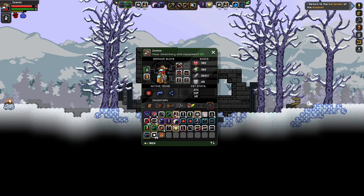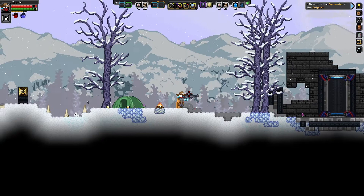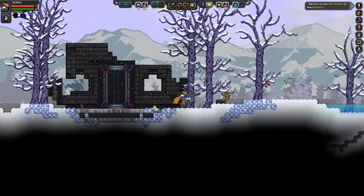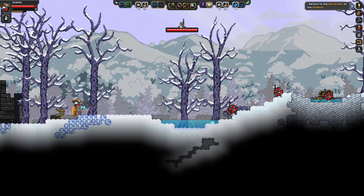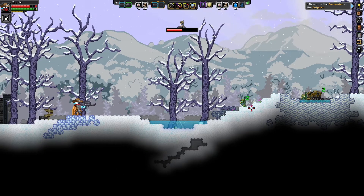Let me quickly equip my other weapon. I'm not sure when I got this, but I realized how OP it is because it has mark shot. Basically, it marks your opponent, and if you mark multiple opponents, the bullet will bounce between them. Let's say I get three of these marked and I shoot one — it just bounces off the enemies, which I thought was really cool.